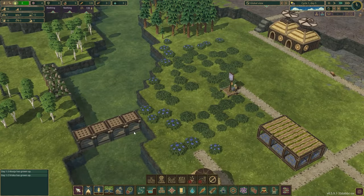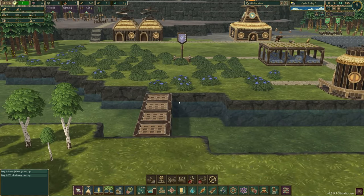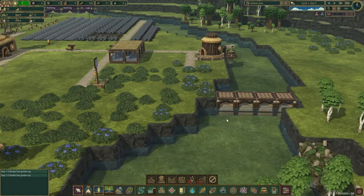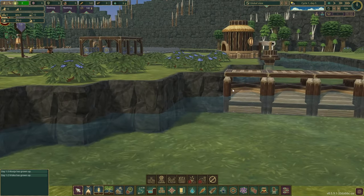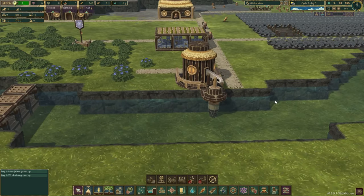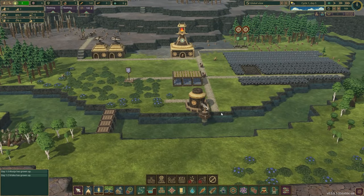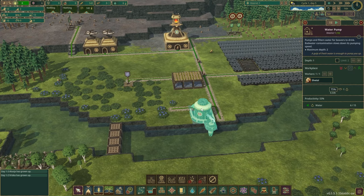We have our first dam built. You can see a very small change, but if I look at this water line, before it was somewhere down here, but now it's risen up. So what happens is when the next drought hits, it's not going to fall below that line immediately. Eventually it will when there's water evaporation or we slowly pump out the water, but this should give us hopefully a few days' supply of water in the form of the river, even if we haven't pumped a bunch of water out into barrels.